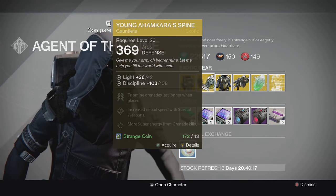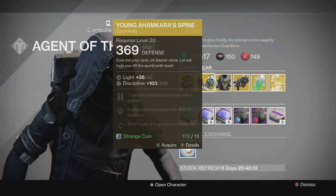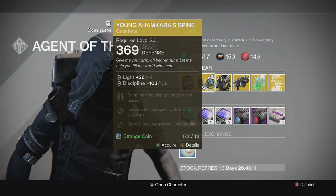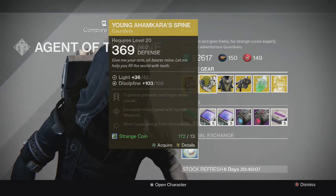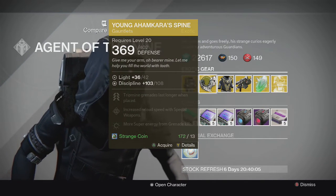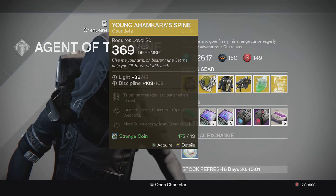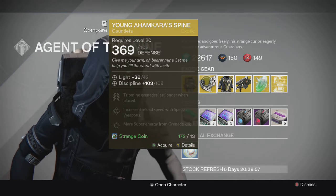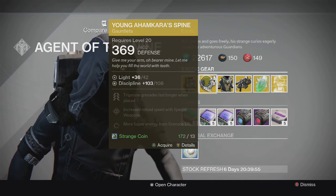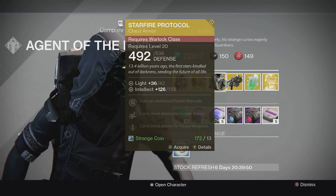For the Hunter we have the Young Ahamkara's Spine exotic gauntlets. Trip mine grenades last longer when placed, increased reload speed with special weapons, and more super energy from grenade kills. Pretty average gauntlets in my opinion — there are better exotics for the Hunter, like Lucky Raspberry, the Crest of Alpha Lupi, or helmets like the Mask of the Third Man and Symbiote.